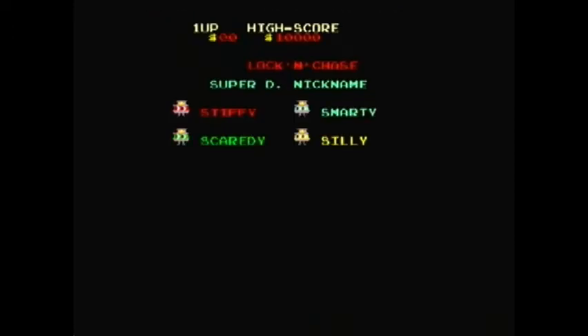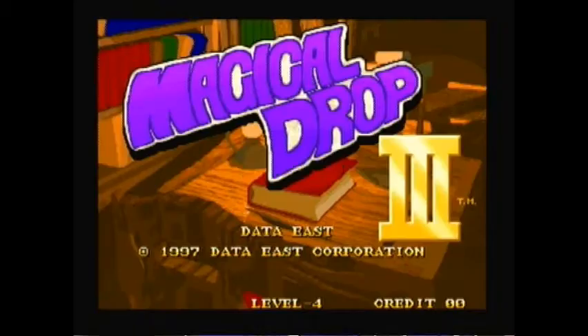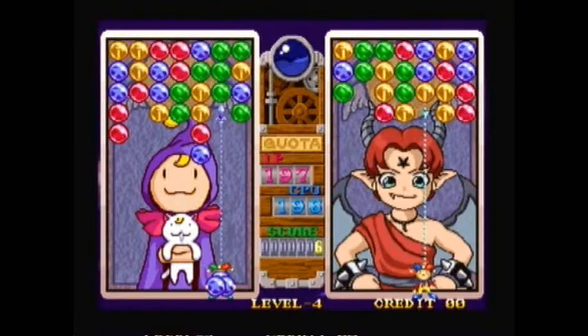Lock 'n' Chase is a Pac-Man-inspired maze game with interesting names for its villains. I had only ever played this on the Mattel Intellivision back in the day, so this was my first exposure to the coin-op original. Magical Drop 3, the latest game on this disc from 1997, is a puzzle game with plenty of arcade polish.